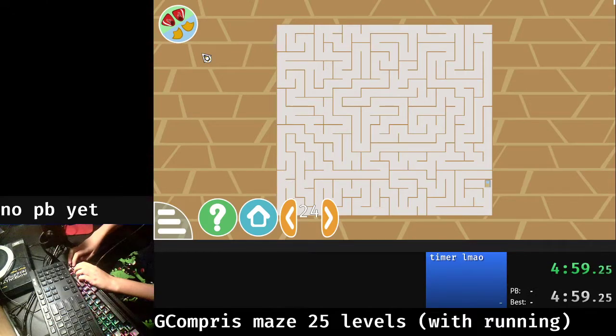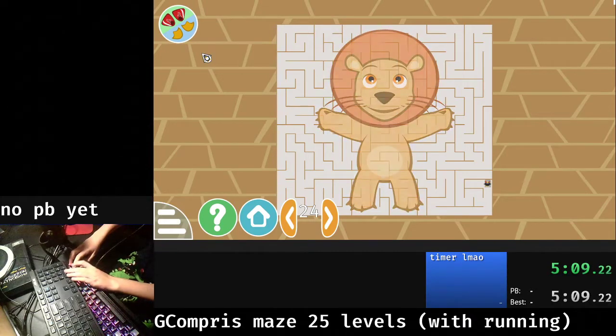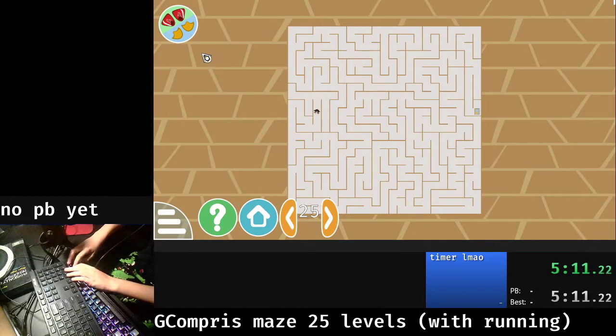Yeah, it looks like up here is the right way. Now I need my finger on this thing so that when I get near the exit, I need to put my finger on the split button. Okay, so wait, we're Tux — where are you? Okay, there you are.